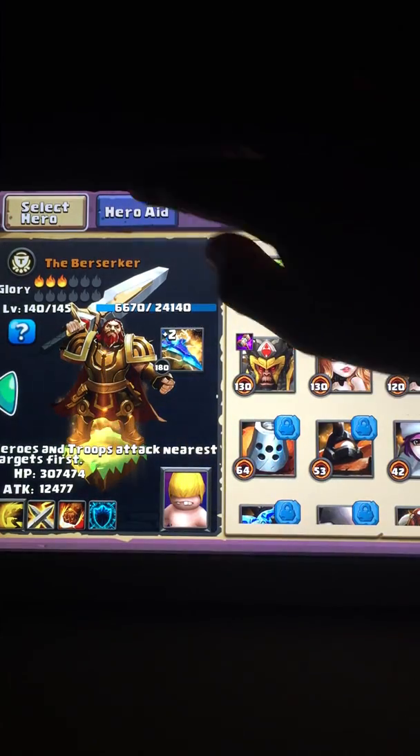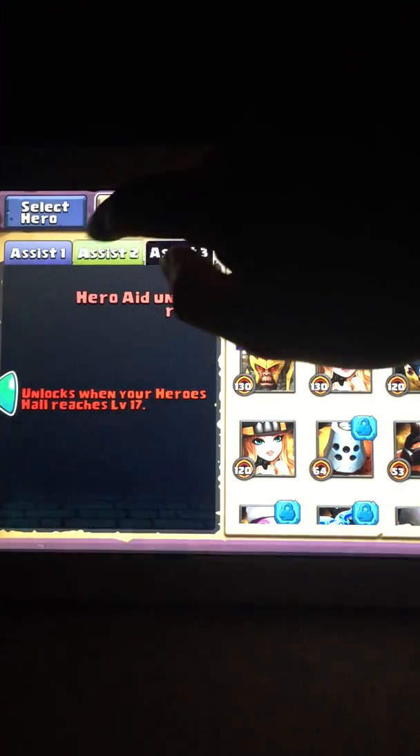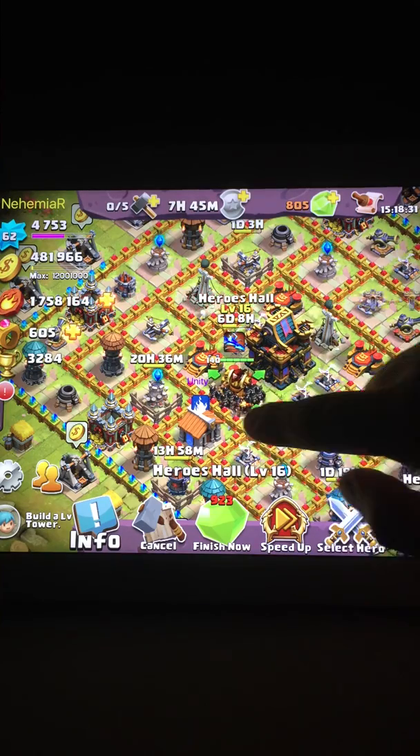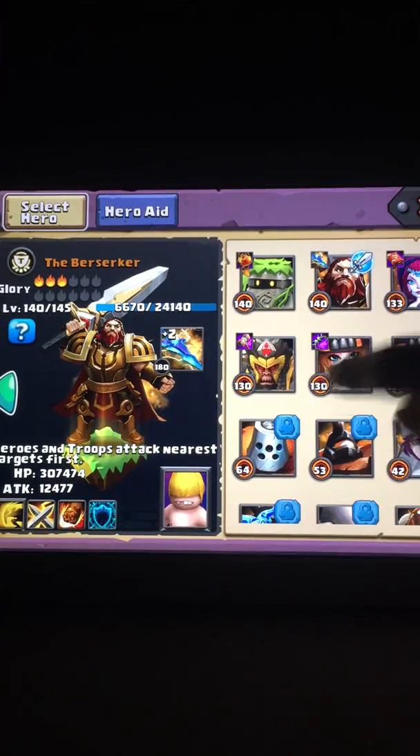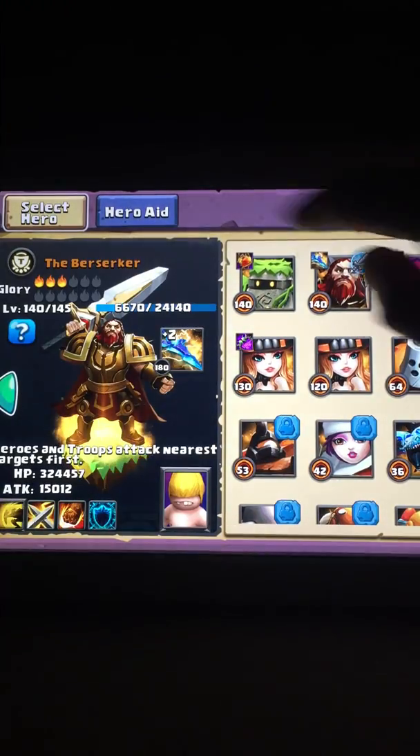So for example, here's Berserker. Let's go ahead and look at his eights here. Actually, these are not his eights. What am I doing? Why is he here? This is not your spot — this is Great Sage's spot. Your spot's down here. Alright, so here's Berserker.